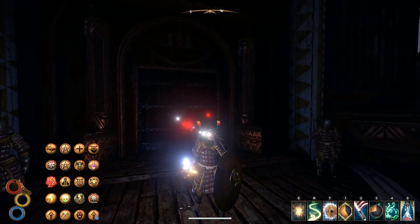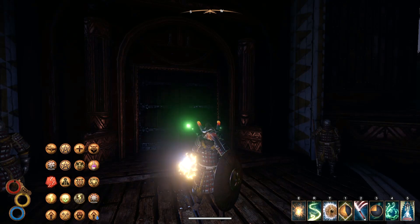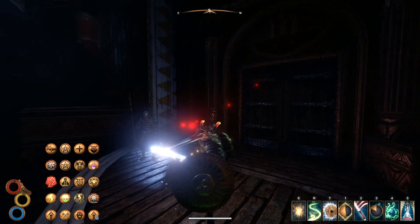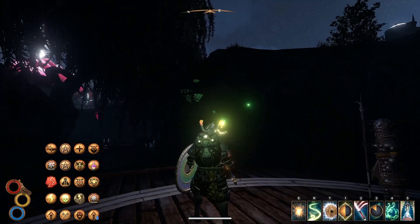Hey y'all, how's it going? I'm here today with another build where the main focus is to get as much damage as we can out of a single element. In today's showcase it's lightning. Lightning is probably one of the more fun ones because we actually have access to a whole bunch of stuff here that we know you can put on.